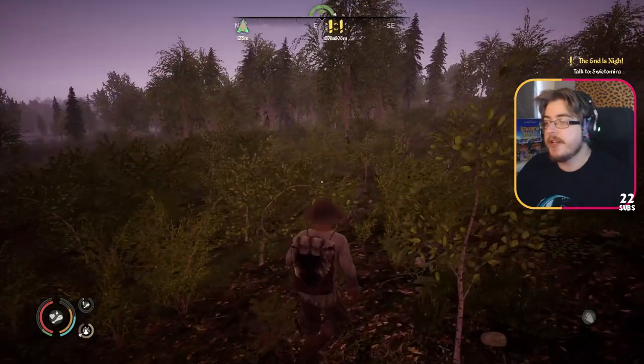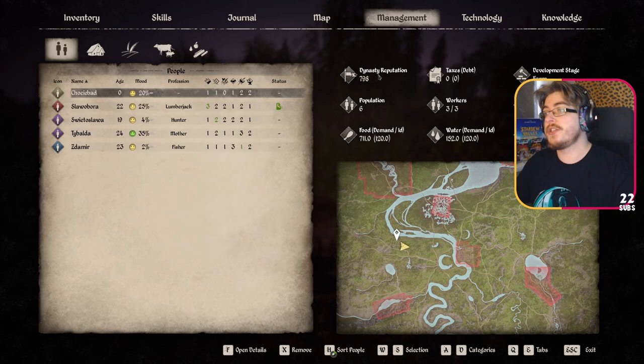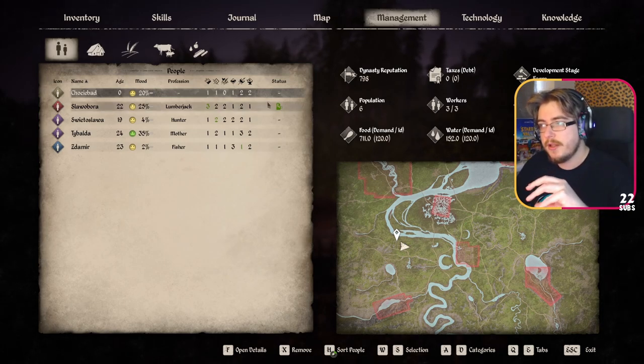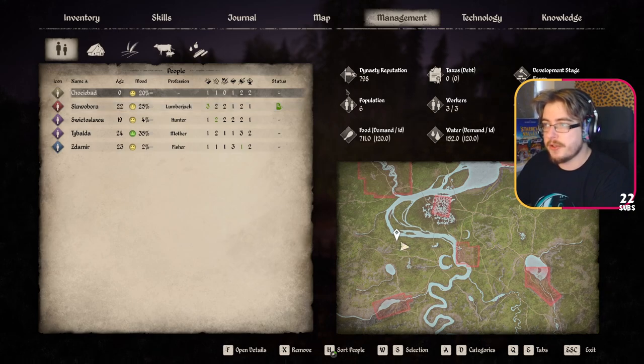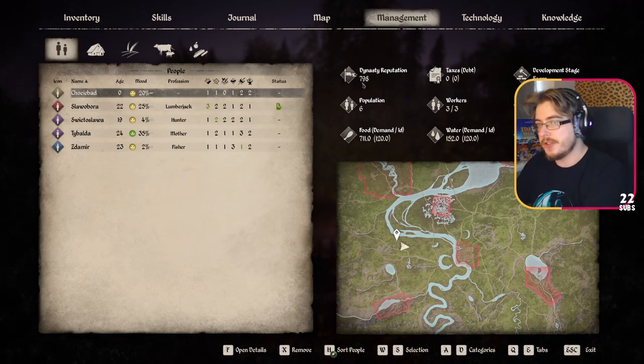The way AI works in this game - a general breakdown - is your dynasty reputation is tied to the amount of people allowed to be in your village, but you do have to go out and seek them. Through playing the game it looks like every 100 rep equals a new person.